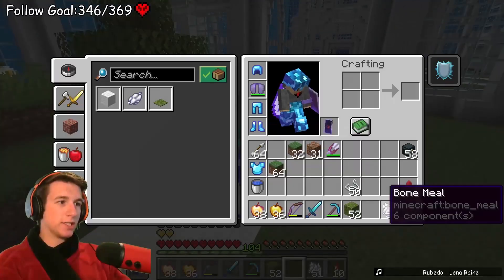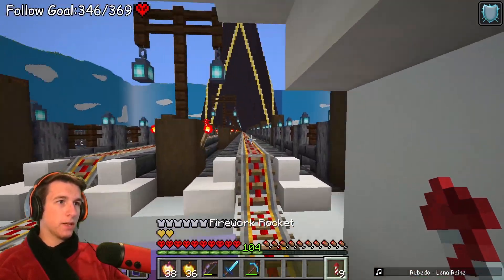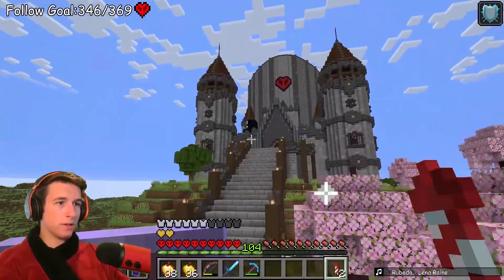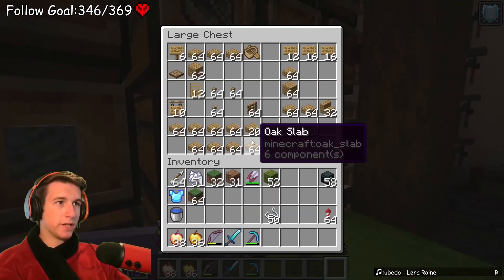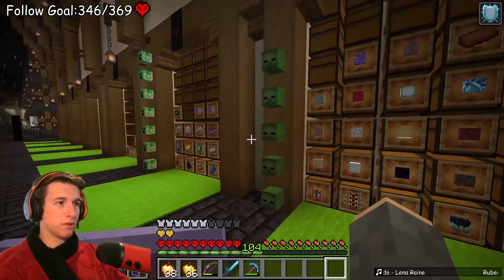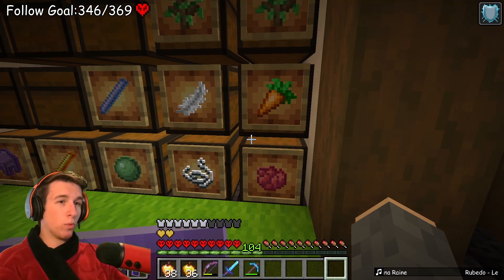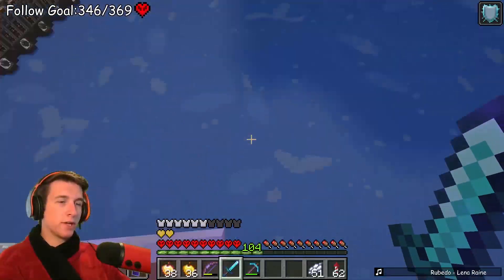I just need a lot of glow ink and a lot of signs - I have a lot of signs. I'm not sure about glow ink but I can get that easily, and torches as well. I'll just grab them all - three stacks of signs. I'm not sure how many I'm gonna need but I'll just grab that many. My glow situation is pretty poor - what color dye do I use? White dye would probably be best.